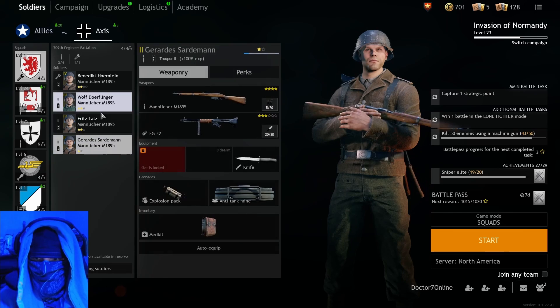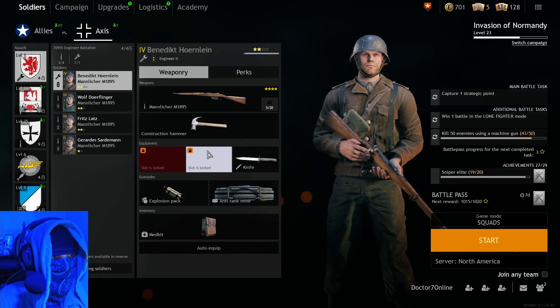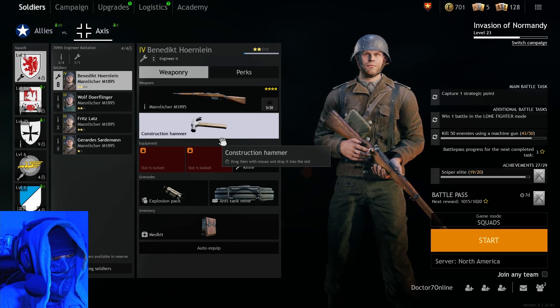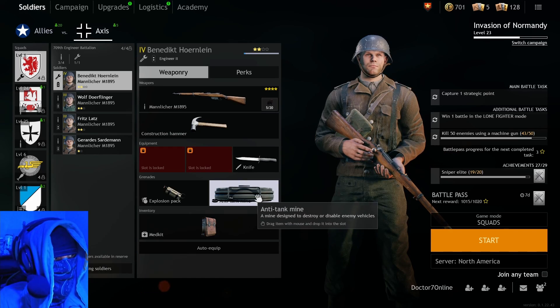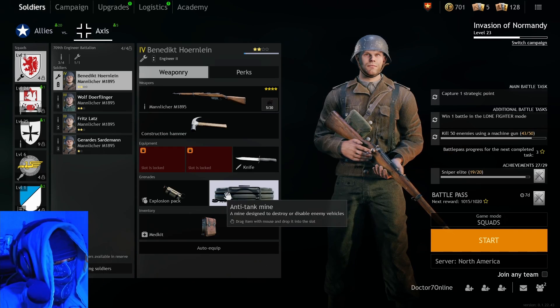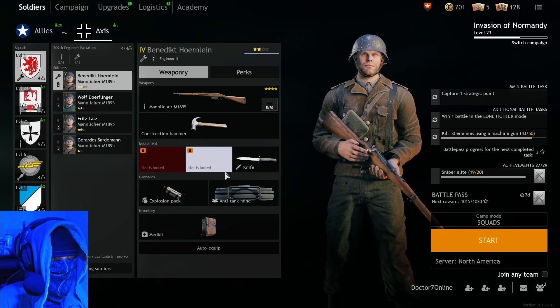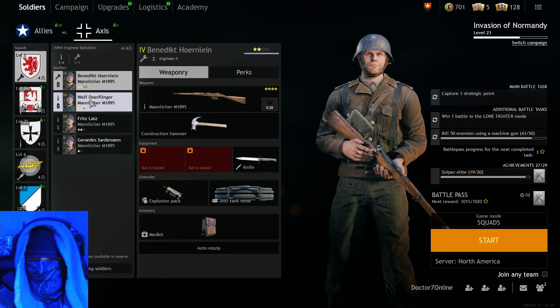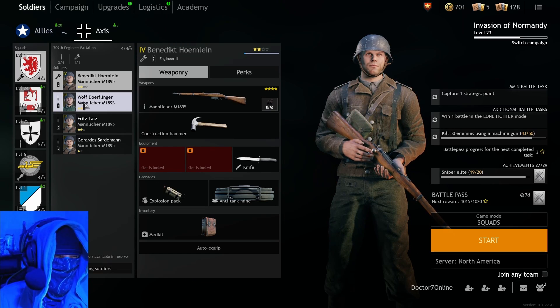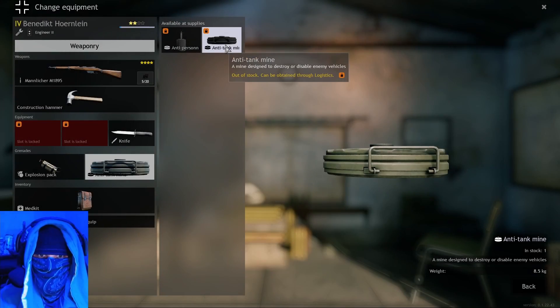These anti-tank mines I have on my squad — I'm going to keep them there because they're useful. Nobody uses them, but I want to demonstrate how they're useful. If you place them efficiently in places where you know tanks will drive, they will run them over and you get free kills. Even if an enemy throws a grenade too close to one, it will detonate and cause collateral damage. They're amazing tools, unlocked pretty early in the campaign.